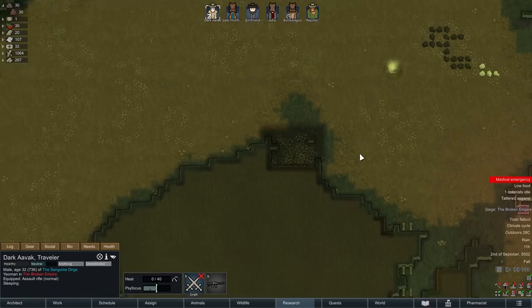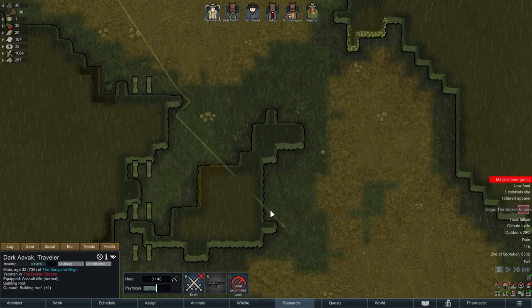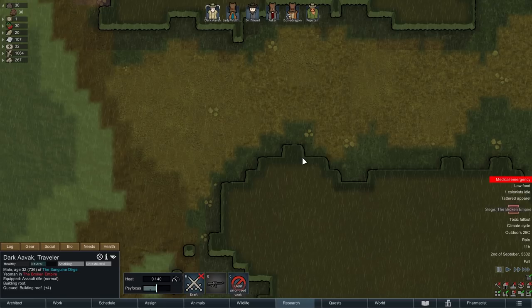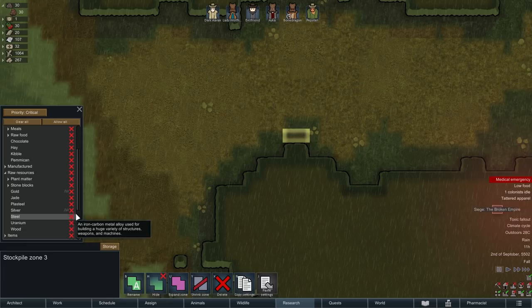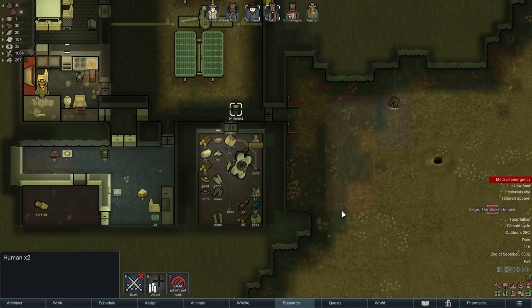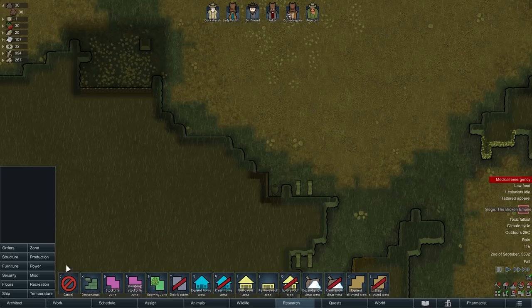Dark Avak, since you're already here, let's get you down here to build these roofs. I'm going to set up a storage zone specifically for steel down here. We're going to be roofing this spot off, so let's go with two stacks of steel at critical priority — clear everything and we only want steel. Once Evil Friend or Lady Wolfheart have equipped themselves, I should be able to get them to carry that steel down. It may be better to use two separate storage areas and do it in two trips.